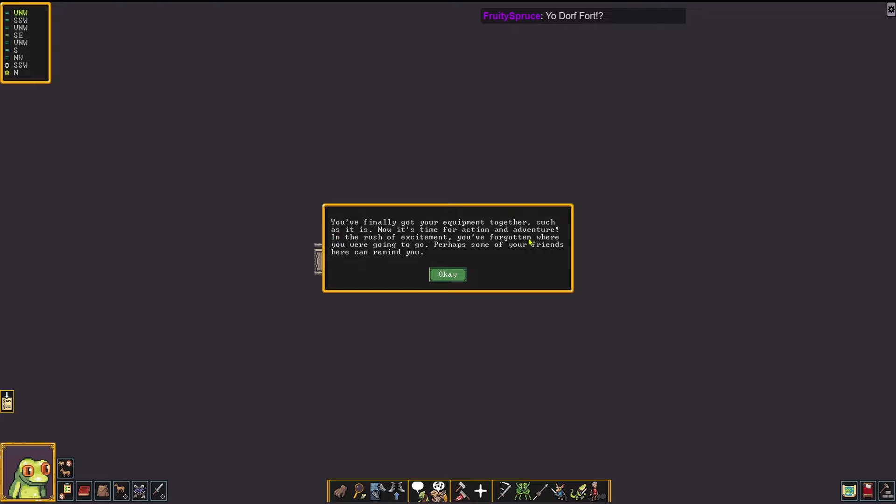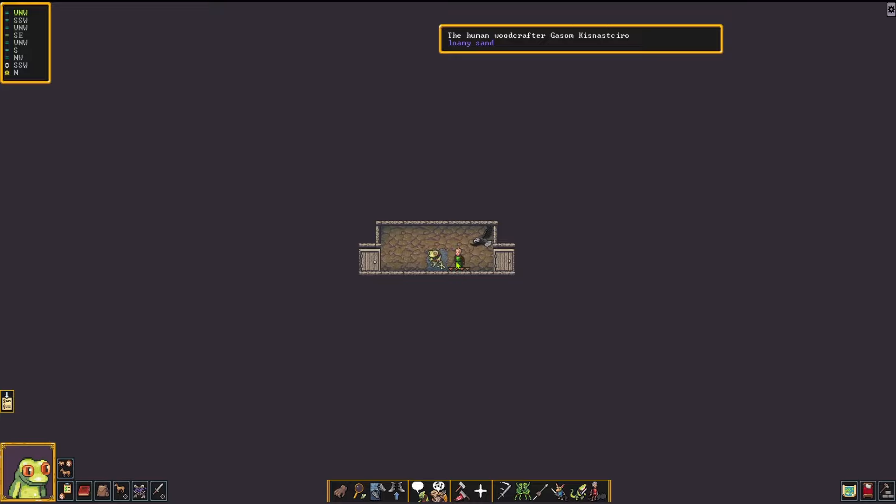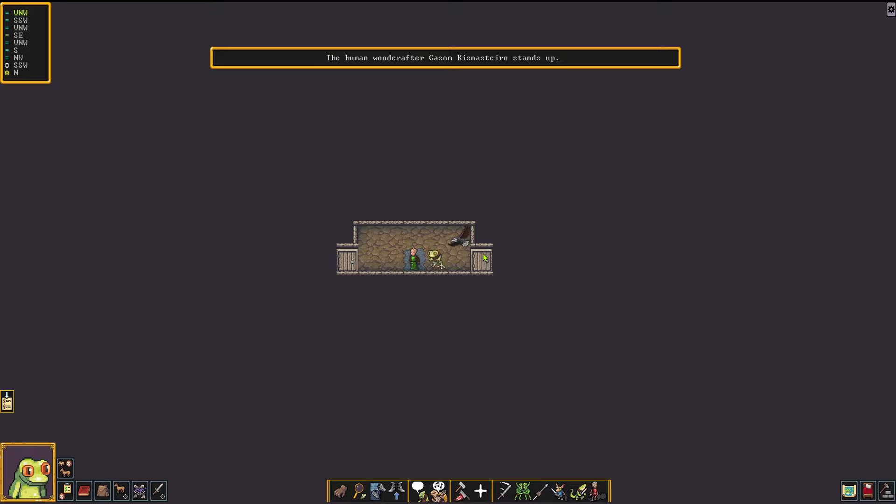We're a tree frog man and we're going to try to survive for a little bit. You finally got your equipment together, now it's time for action and adventure. In the rush of excitement, you've forgotten where you were going. Perhaps some of your friends here can remind you. Hey, it's me, tree frog. And it's you, human woodcrafter Gason. I can click to move. There's my eagle. Can we talk? This is the button for talk.